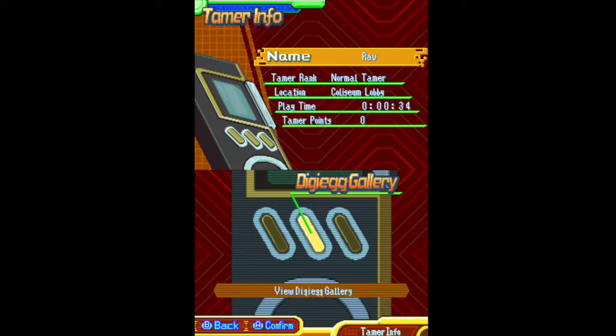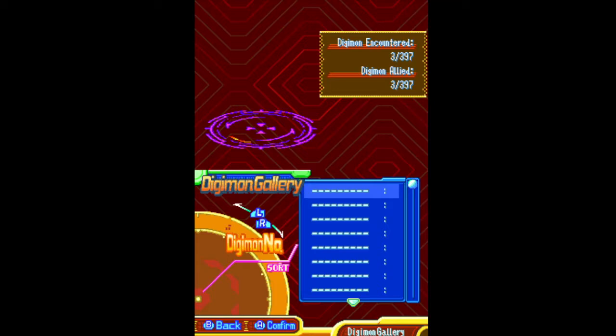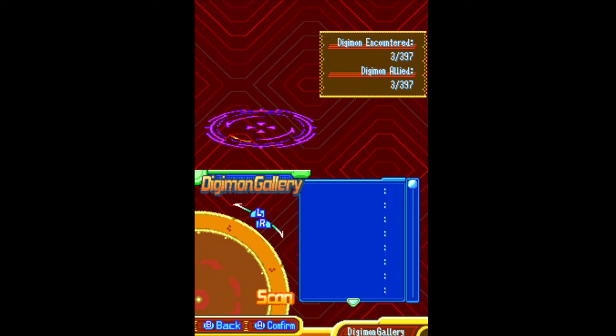Just to show it off, there's Tamer Info. The Digi-Egg Gallery shows off all the various Digi-Eggs you can earn — 64 Digi-Eggs you can earn in the Digimon Gallery, which can be sorted by name, species, or number. Currently our team is just a rookie and two ultis, though.